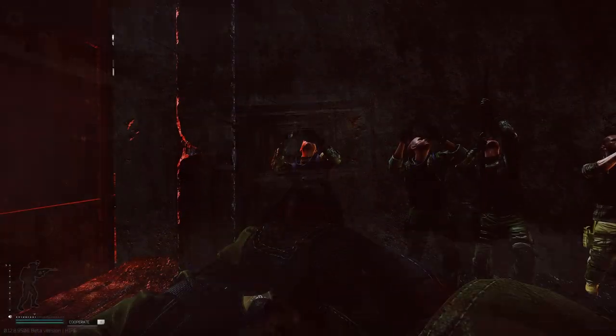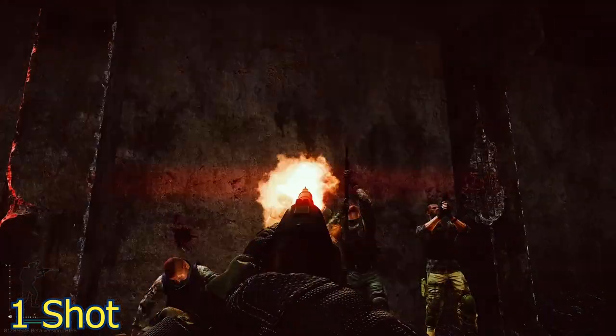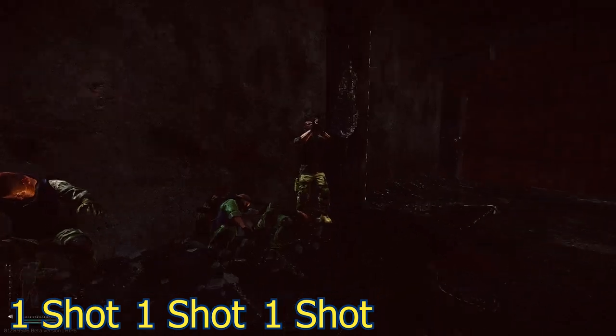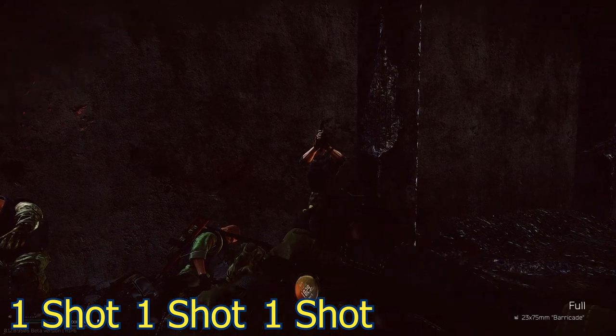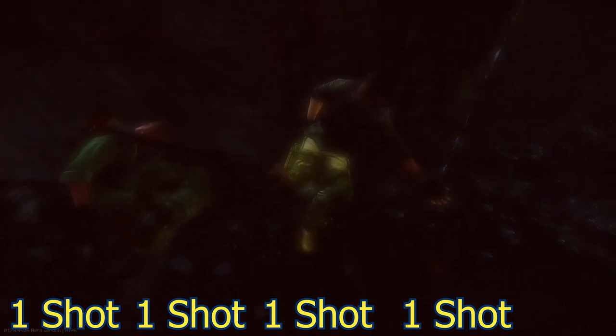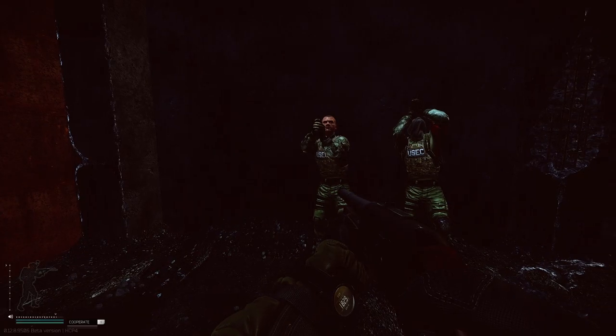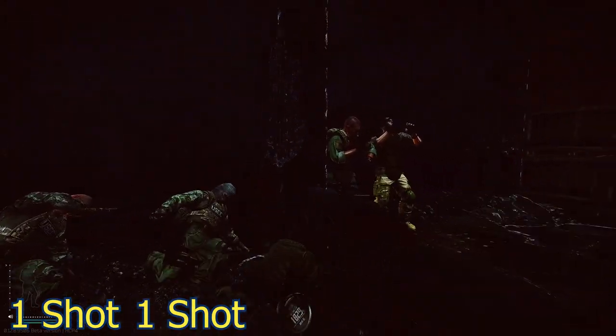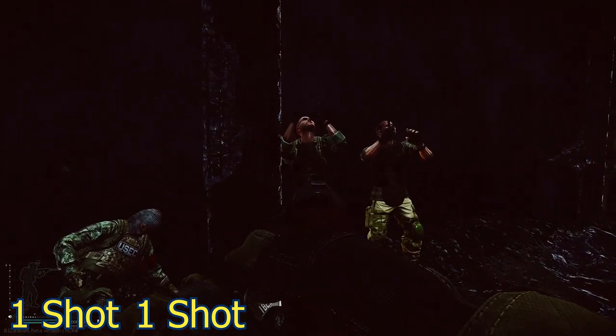We start with level 2 armor — goes down in one shot. Same thing for level 3 Korasa, boom, one tapped, easy claps. Next up, level 4 Trooper and level 5 Defender armor — one tapped. One tap, gotta reload.